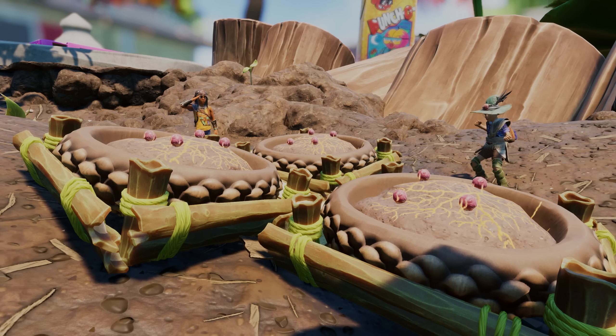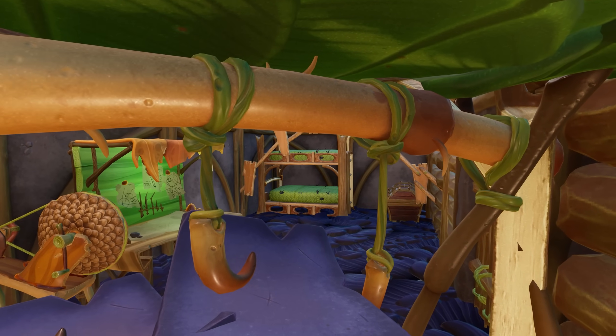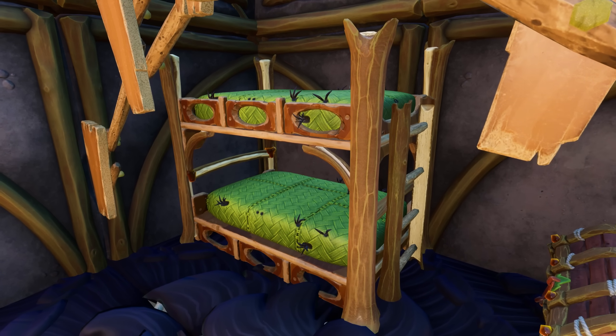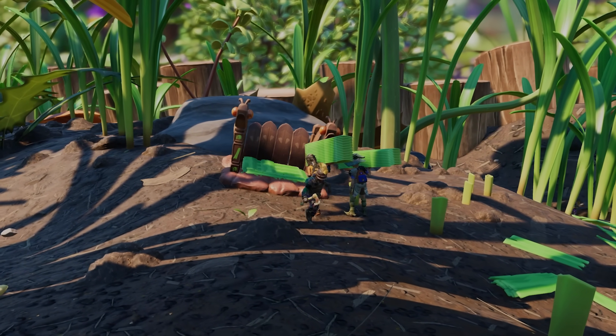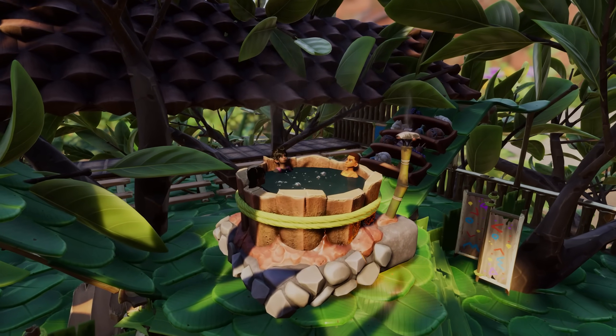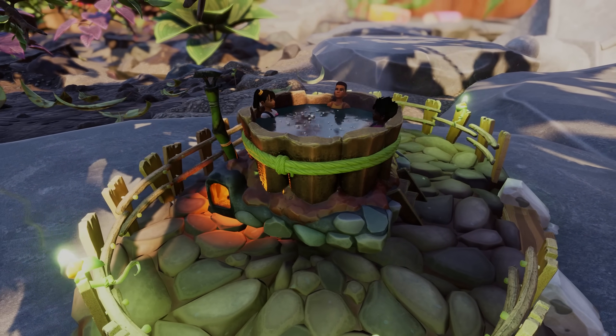Muscle sprouts can now be grown in the garden patch, and more new building pieces can be crafted, such as a bunk bed, a large plank pallet that holds up to 60 grass planks, and a hot tub, which will grant the teens who use it the hot spring status effect.